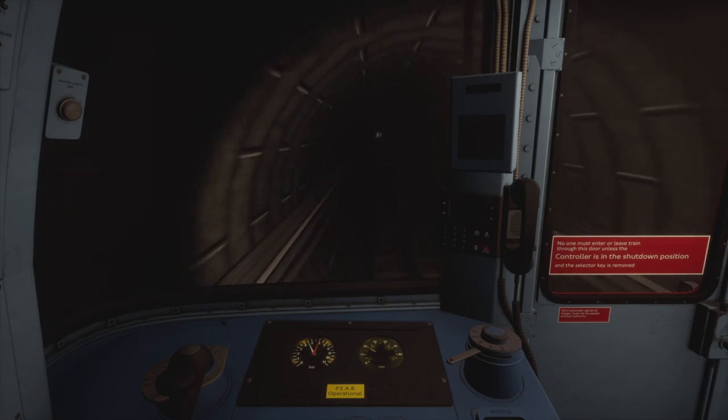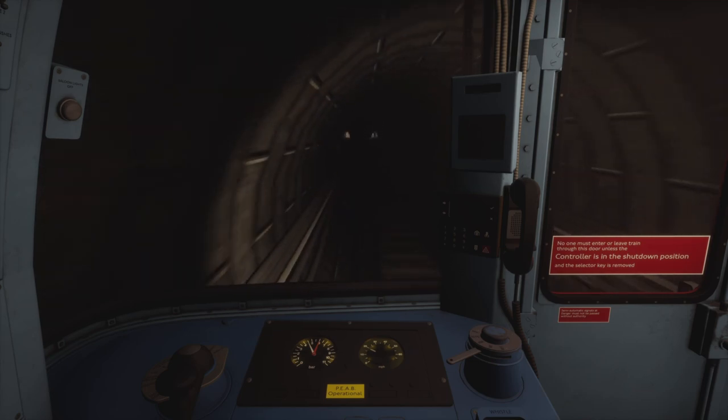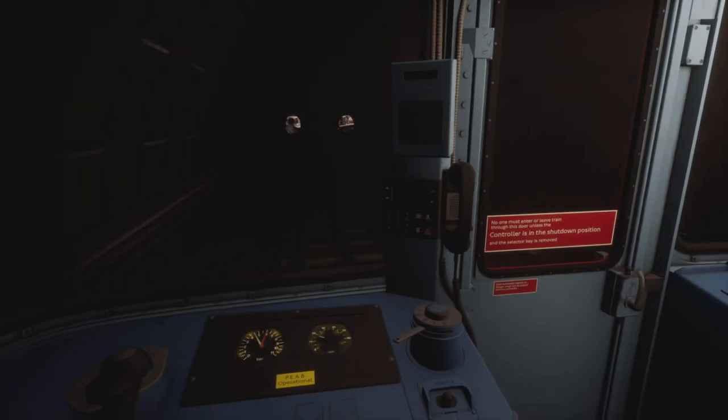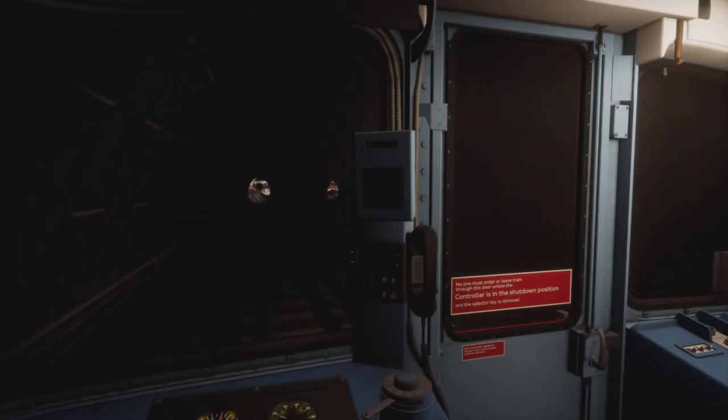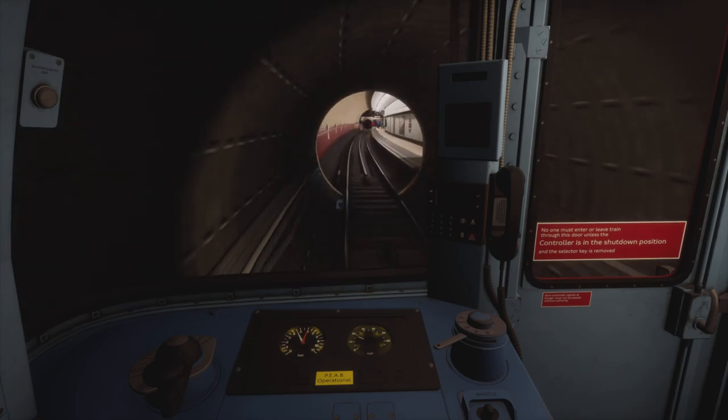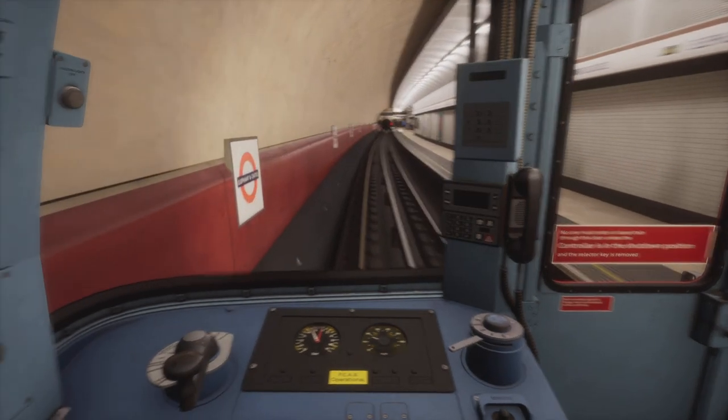At this signal coming up after the right-hand bend, the speed limit goes down to 20 miles an hour. As you can see we had the signal without a route indication. If we had a route indication we'd need to decelerate to 10 miles an hour for the crossover into Elephant and Castle platform 3. Because there's no route indication, we know we're being routed into platform 4 at Elephant and Castle.